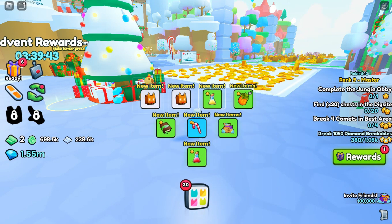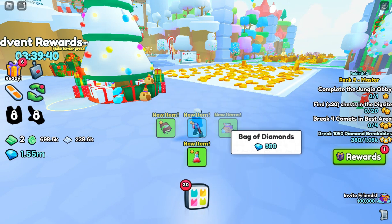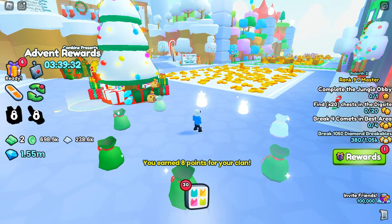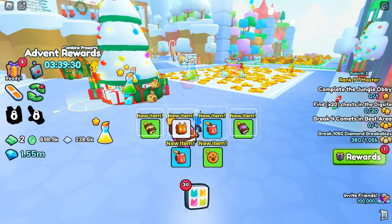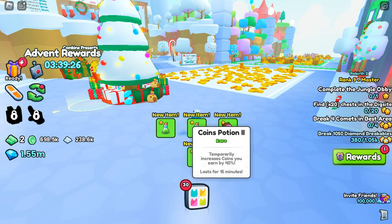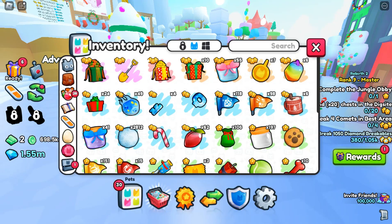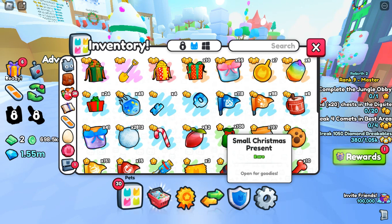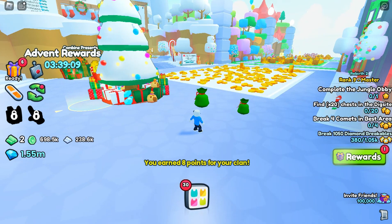More pets — we got two gingerbread cats this time, and a candy cane and some diamonds. Now let's pick up the pressure and open up eight. We got a few more gingerbread cats. I think we can make a golden right now — we just need two more gingerbread cats, and then we can make a golden. Let's open up some more.